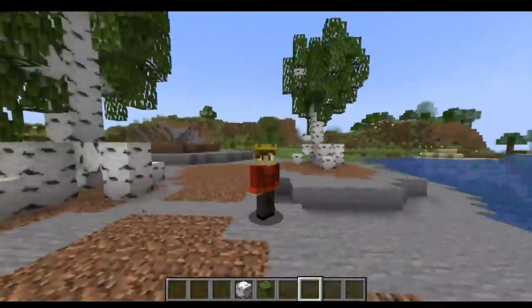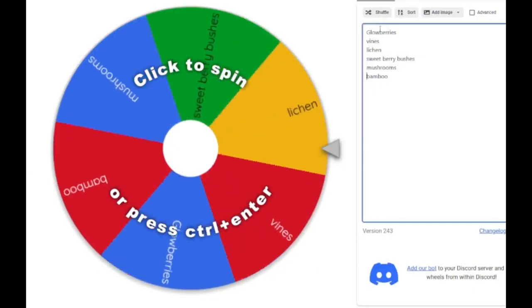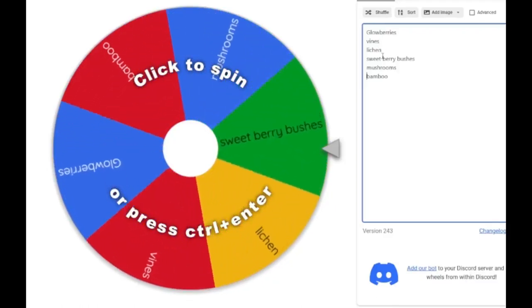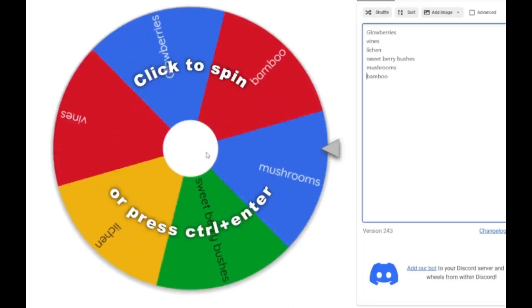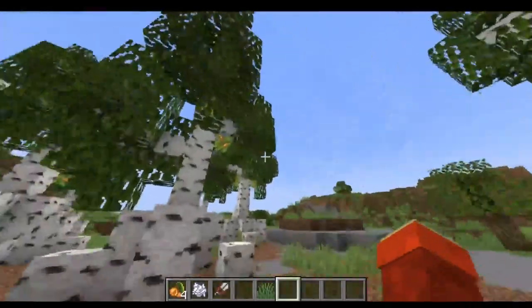Now we're going to see what other plants we should put in this biome. We've got blueberries, vines, lichen, sweet berry bushes, mushrooms, and bamboo. Let's see what the wheel suggests — low bird. Well, the biome seems to be shaping up a little bit.